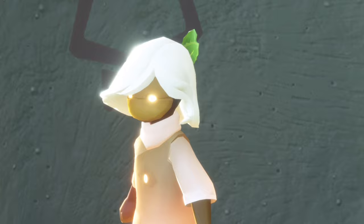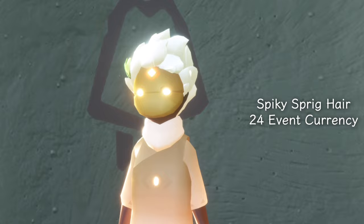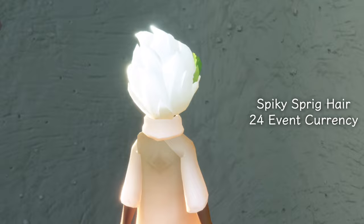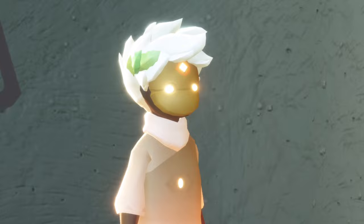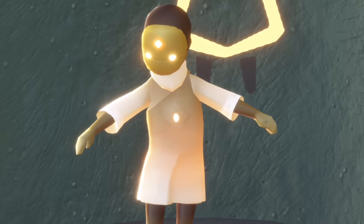This is an event currency item — it's this adorable hair. I believe this one is called the Petal Hair and this one is meant to be 25 hearts which is a little strange. This one is the Spiky Sprig Hair which will be 24 event currency. So precious — it reminds me of Zag from Hades, especially with these sprigs of leaves on the sides. Adorable.